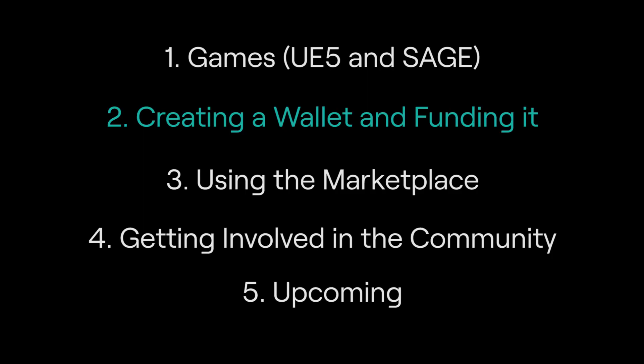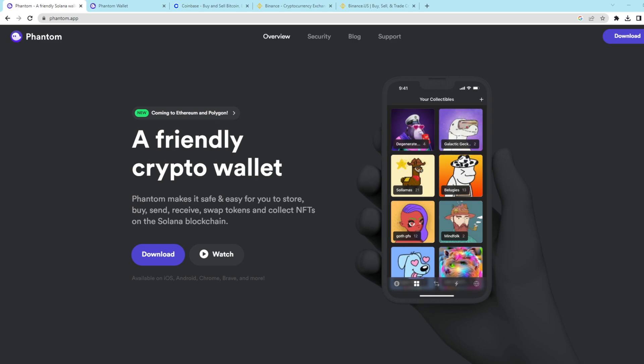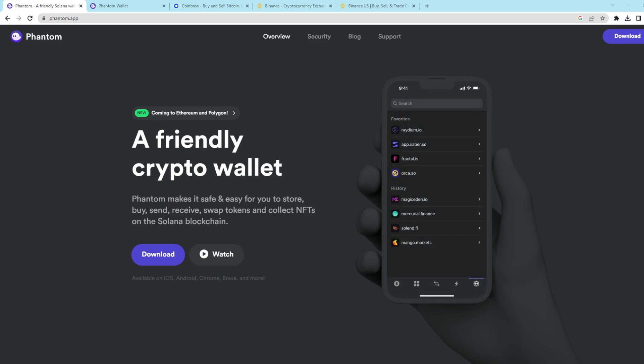Star Atlas is a blockchain game — this is how Star Atlas achieves real ownership of assets. I'm not going to go into what blockchain is in depth, but if you're just looking to get into Star Atlas, I don't think it's completely needed. Star Atlas is on the Solana blockchain, so that means you're going to need a Solana wallet. A wallet is basically what holds your ships, skins, currencies, and really everything else that you own in the Star Atlas universe.